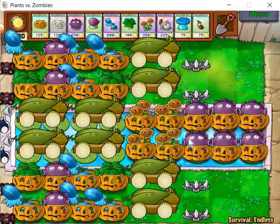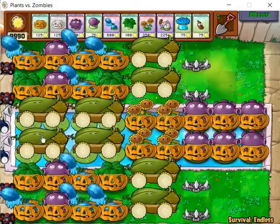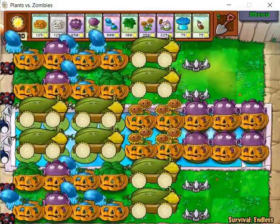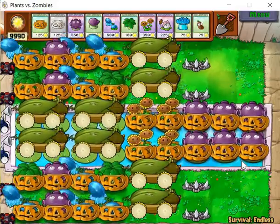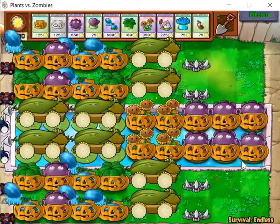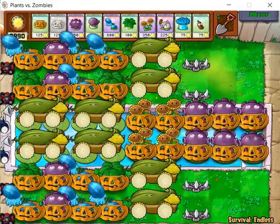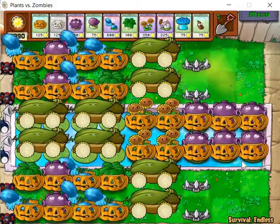For a Survival Endless setup, you want to make sure that it's complete. What I mean by complete is you've got to be able to make sure that the setup has plants that can deal with every single type of zombie that could possibly show up. You've also got to make sure that you protect the crucial plants, and that you have abundant sun income to keep the setup running.